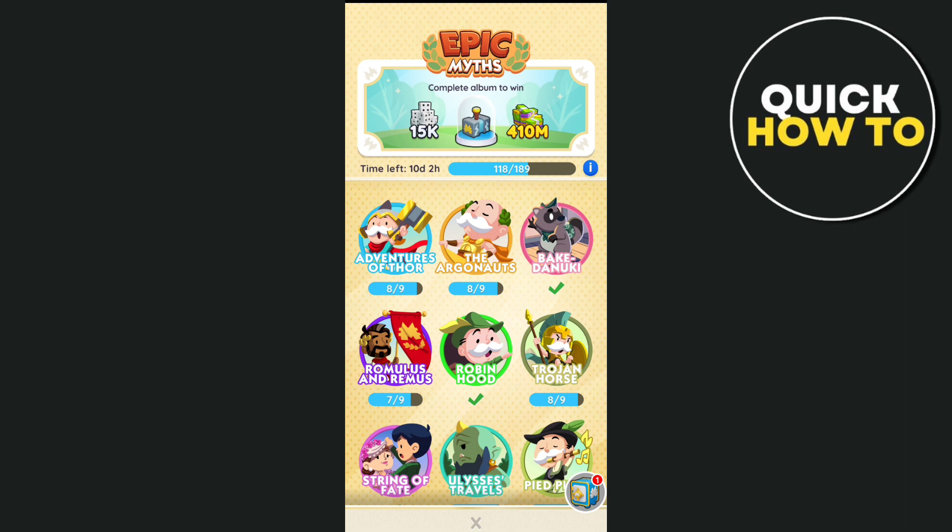So there you go — that's how you basically get 5-star stickers in Monopoly Go. Thank you for watching. Please like and subscribe to this channel, and don't forget to ring the bell icon to be notified of the next video.